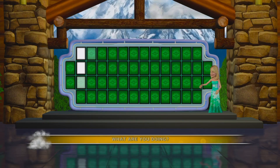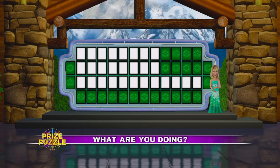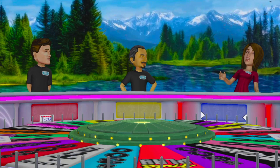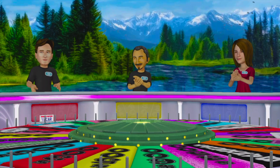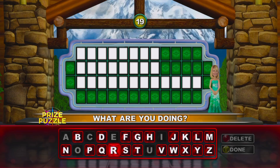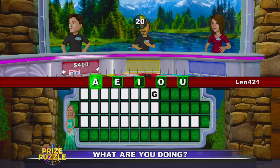What are you doing? is the category this time, and it's a prize puzzle on top of that. Player 3, you'll start. $500. $500. $500 — no, sorry. $500. $500. Yes. $500. A vowel for Player 1 — there is an I.